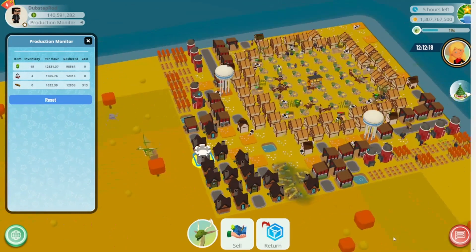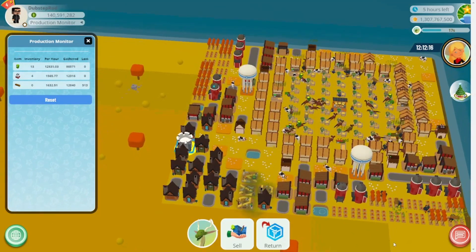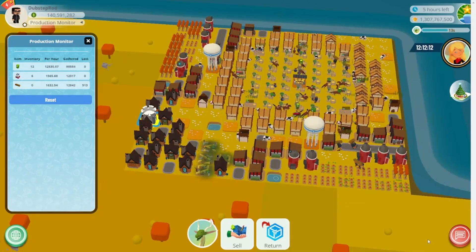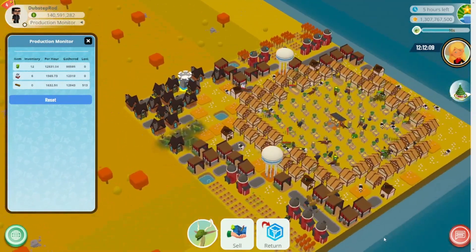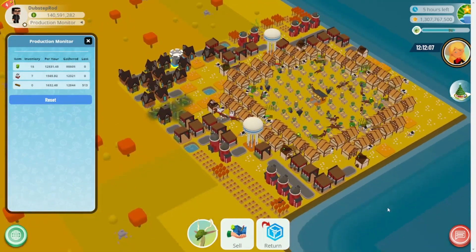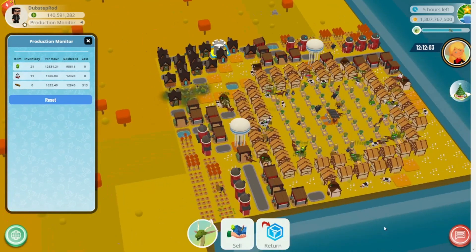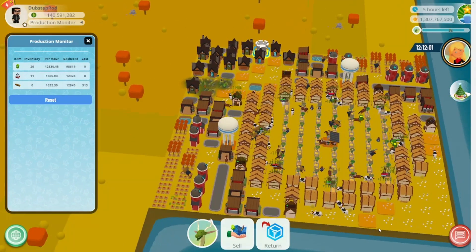I did have some FPS issues for a few hours, but I ended up resolving that by deleting about a quarter of my entire town and replacing it with meadows, leaving me with this build right here. I played in a forest with two river edges — the exact spot I wanted to use, which is great.